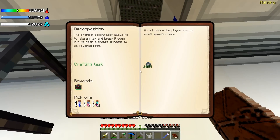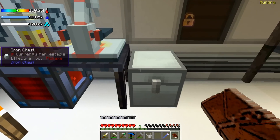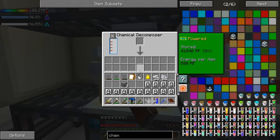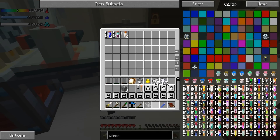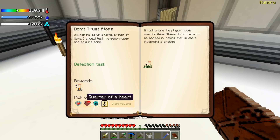Now it wants us to get one oxygen. One way we can do this — we all know that water is made up of hydrogen and oxygen. If we put this in here, it makes two hydrogen and one oxygen, the same elements that are in water. That gives us some sulfur as well.